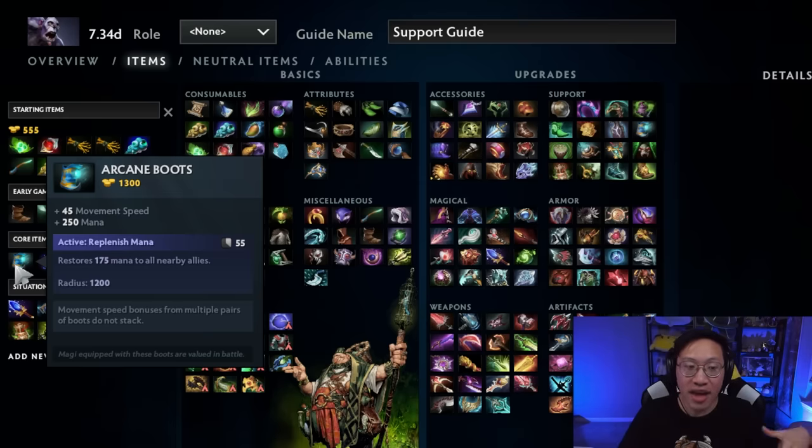If you actually have a team who's going to be aggressive with you, then you need mana and they need mana so that we can do things, so Arcane Boots kind of solves that issue. And if you want the heal build, then you just need mana because you can convert that to health. So Arcane Boots again kind of solves that issue. I think it's a great item for him.